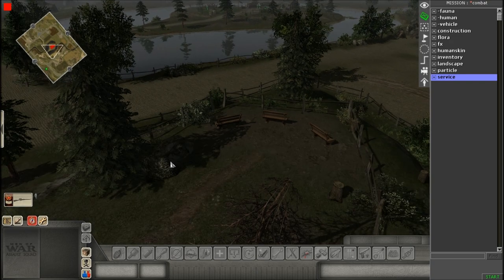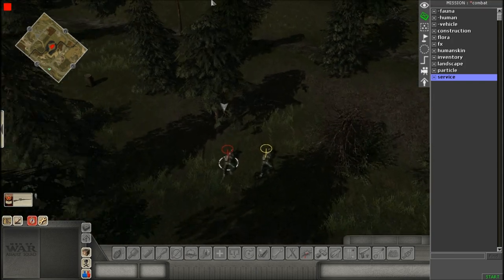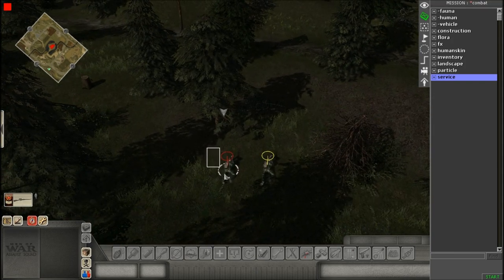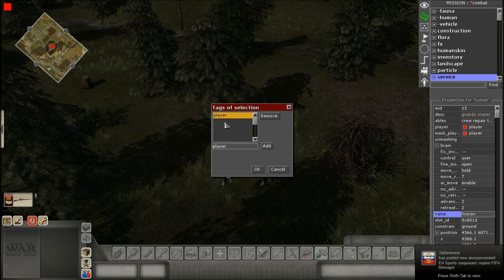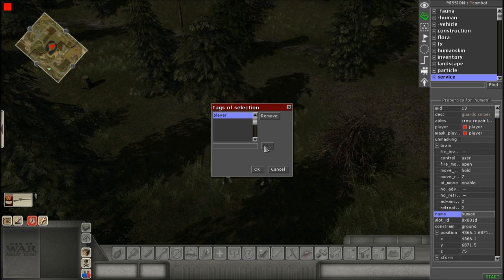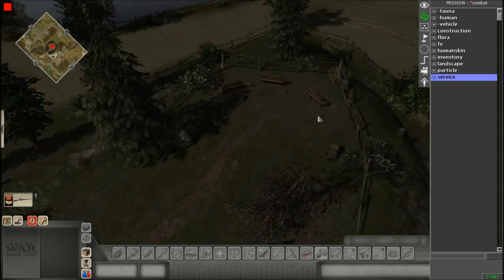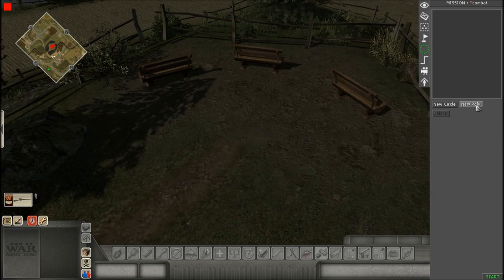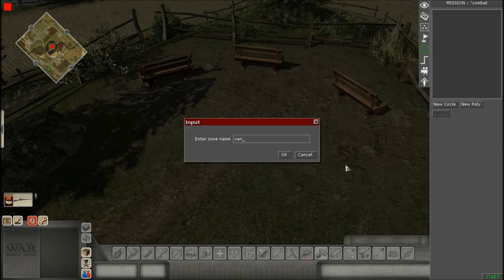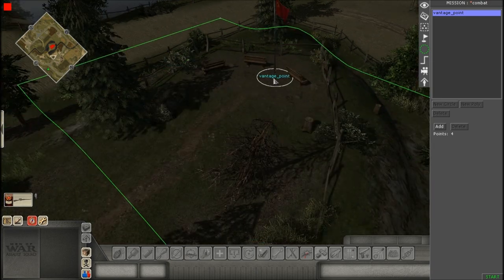The first thing we want to do is give our guy some tags. In order to complete the objective we're gonna use a near condition, so I'm going to give my character a tag. All you need is one tag on the person who is going to complete the objective — the one who's going to reach this location. Now go to Zone and use either a circle or poly — I'm going to use a poly — and call it 'vantage point'.